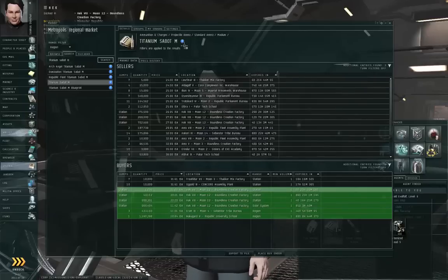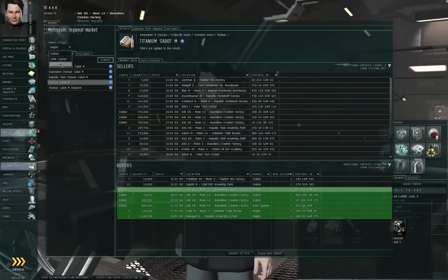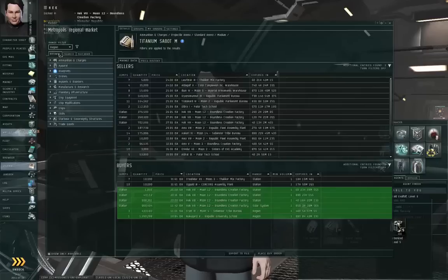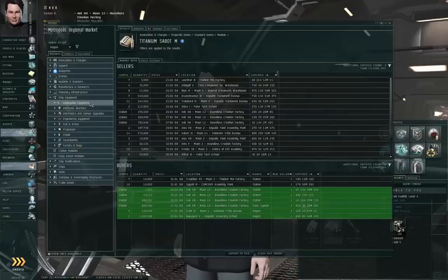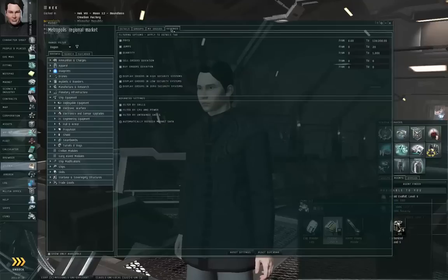So that's how to deal with other people's orders and how to set up your own. One other thing: make sure you have your range filter set to Region. And when you click on the Browse tab, make sure 'Show Only Available' is turned off, because when you're browsing for things you want the full list of tradeable items — you may not necessarily want it limited to merely what's available in the region or in the station.